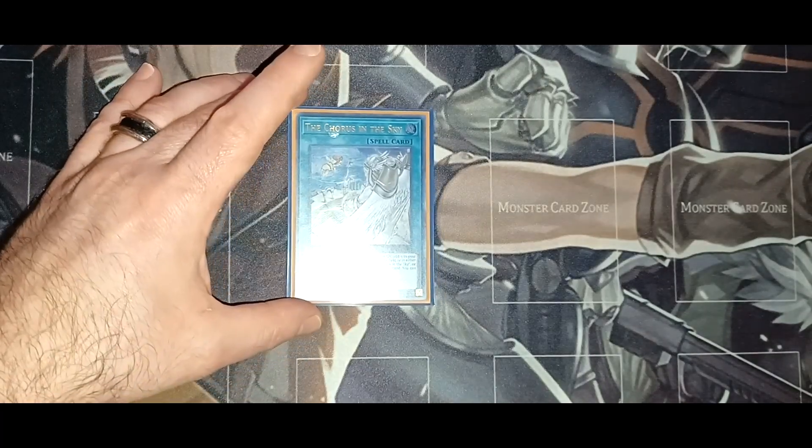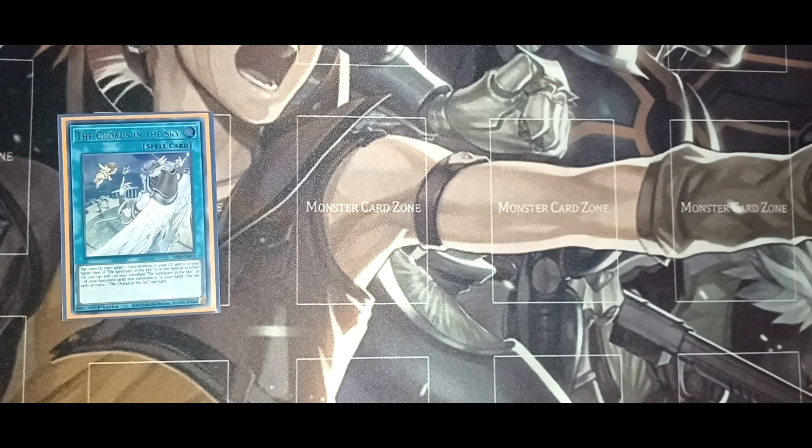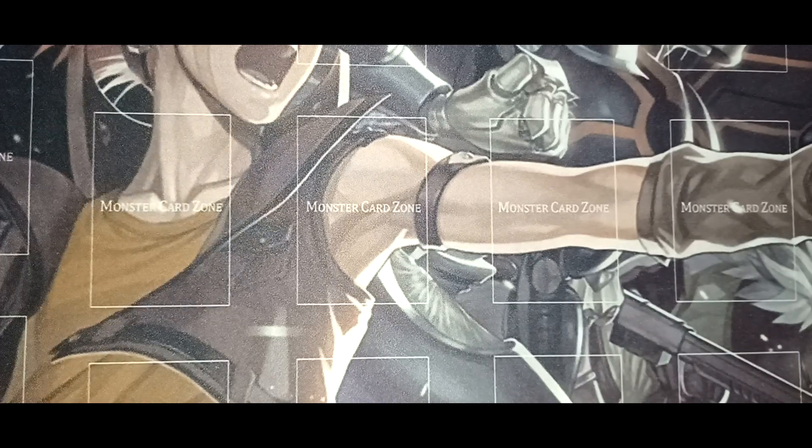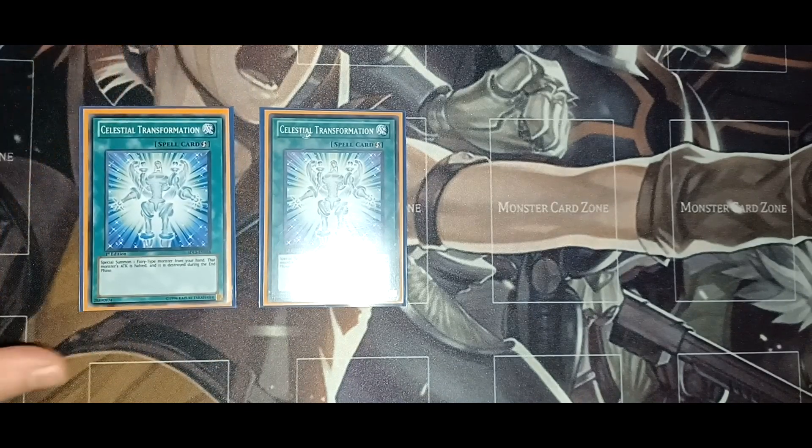One copy of Chorus in the Sky — a great tech card. You pay 1000 life points, target a Fairy-type monster in your graveyard, and add it back to your hand. If Sanctuary in the Sky is on the field, you can add a banished Sanctuary in the Sky or a banished card that monster mentioned to your hand. You can only activate this once per turn.